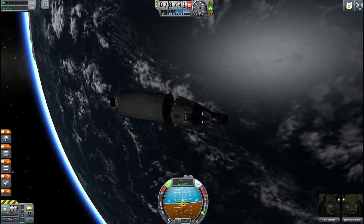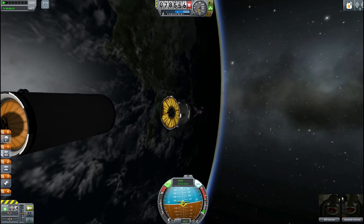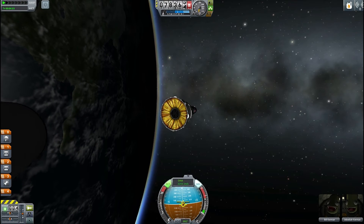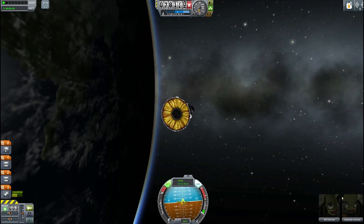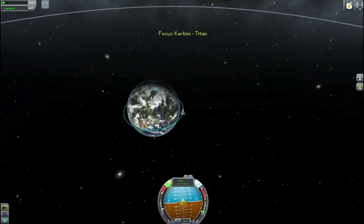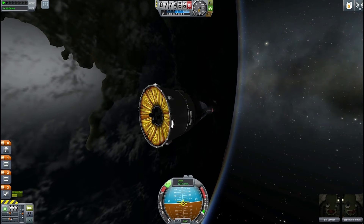We're just about in orbit — there we go. So let's get rid of the Titan stage. I'm not going to try and rendezvous; that's going to be in my next video where I look at the most important milestones of the Gemini program. With the fuel we've got left in the Gemini stage, let's orient properly and start our burn to circularize our orbit and bring it above 70,000 meters.